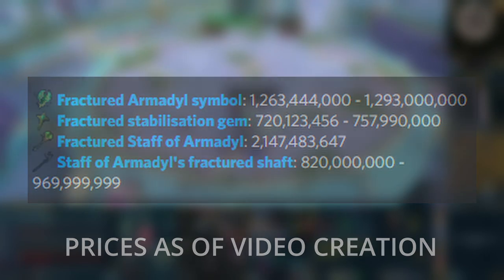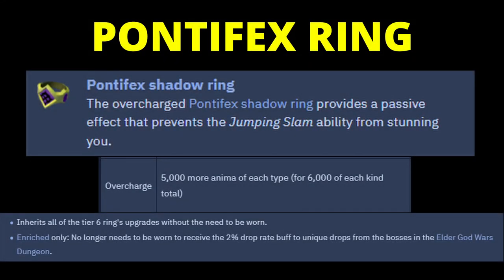With that being said, let's move on to gear. I would very highly recommend having the Pontifex Shadow Ring fully upgraded and overcharged before doing Karapak Hard Mode. The overcharged version gives you a passive effect — you can leave it in your bank — that prevents the jumping slam ability from stunning you. This makes it a hell of a lot easier to deal with. Having it overcharged also increases your drop rate in all of the Elder God Wars bosses, so you definitely want it.